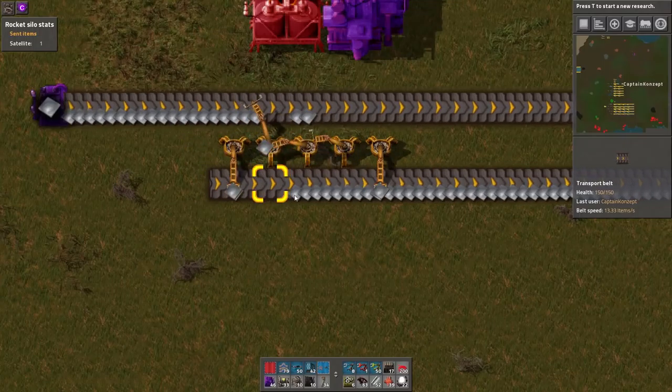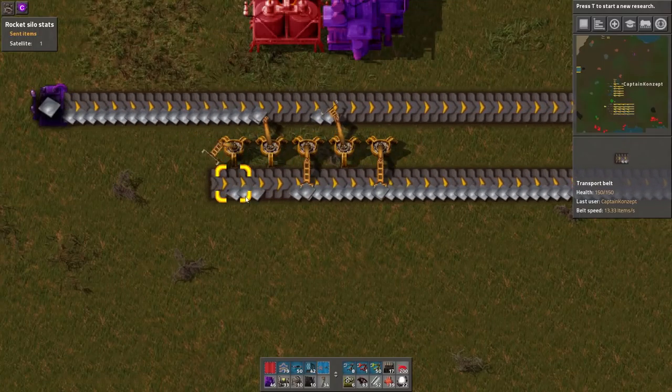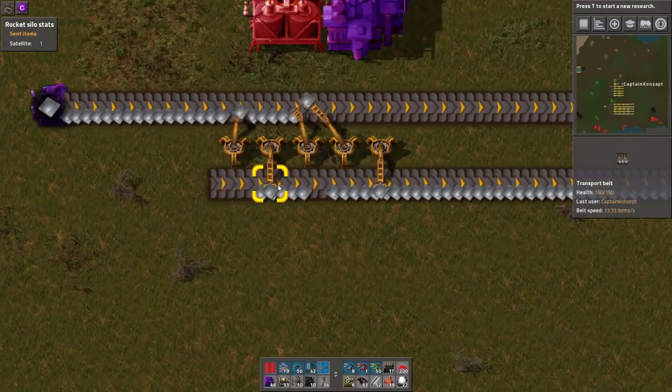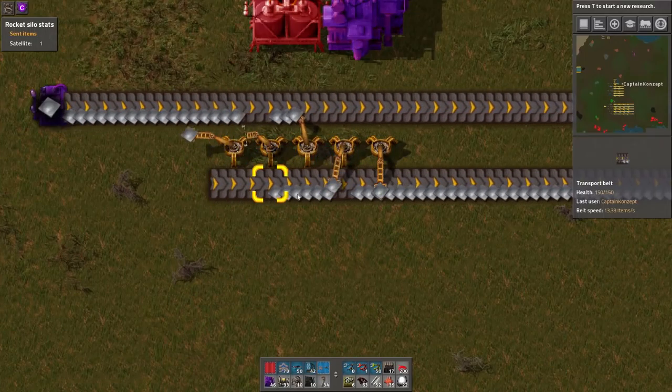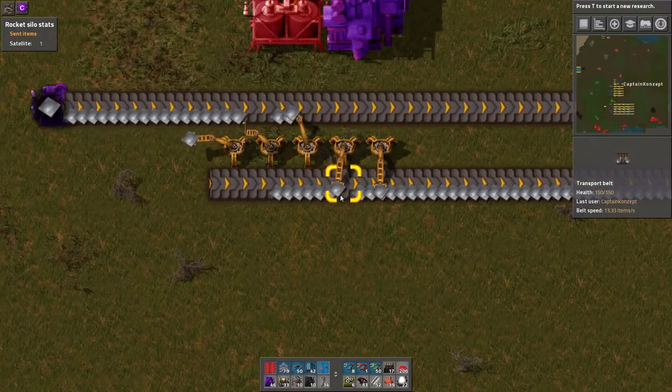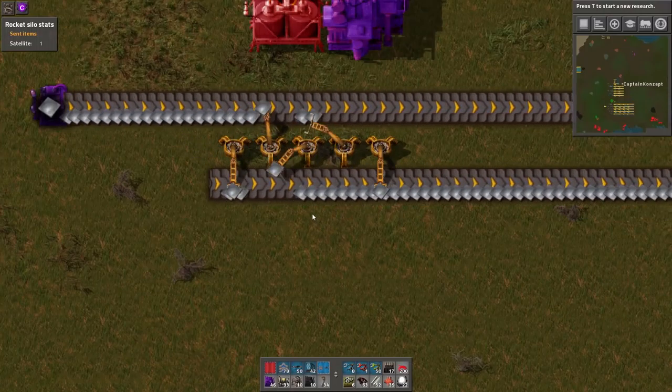The underground belt cheat has been removed. Well, it wasn't a cheat, but it was never a proper mechanic to compress a belt according to the devs. And look at how neatly they are stacked and how they move when there is no space. Beautiful.